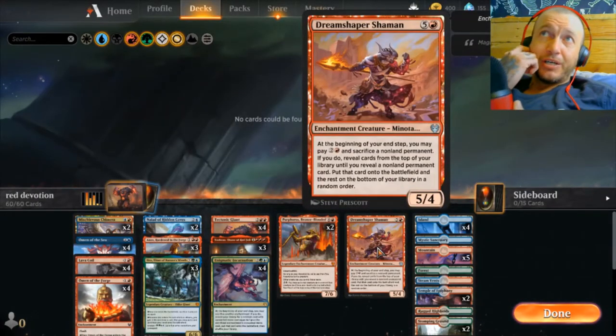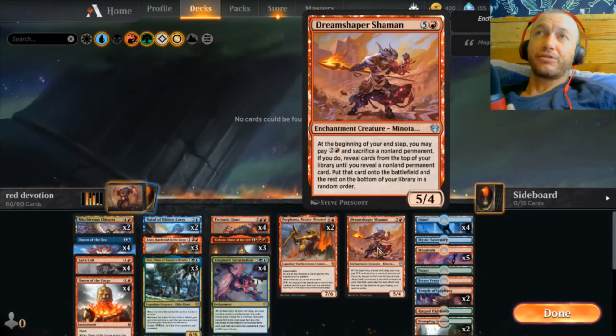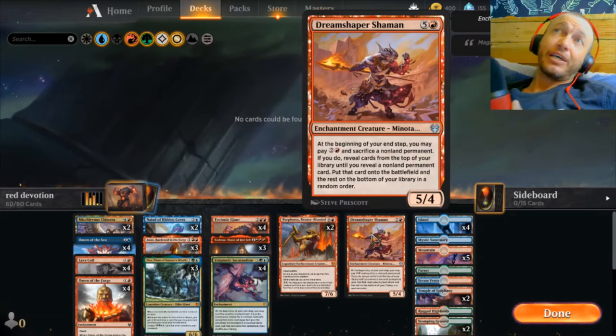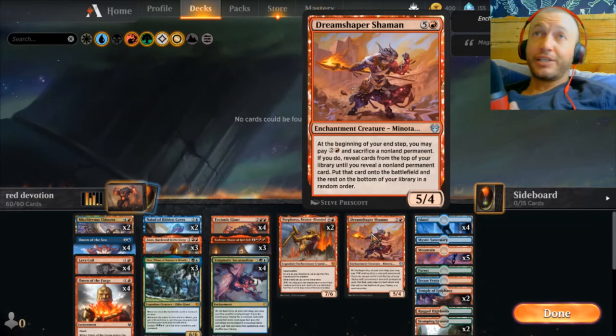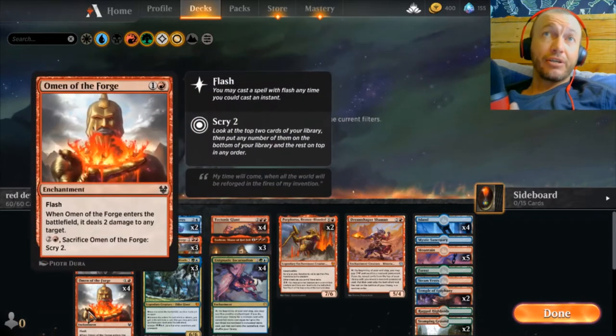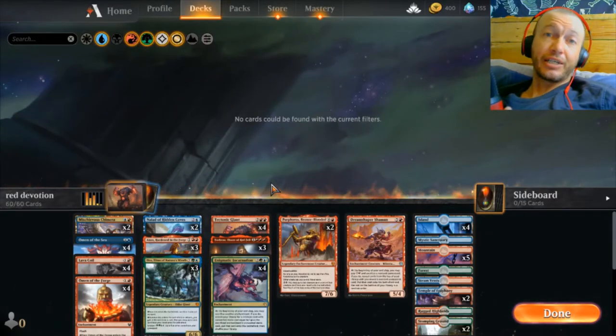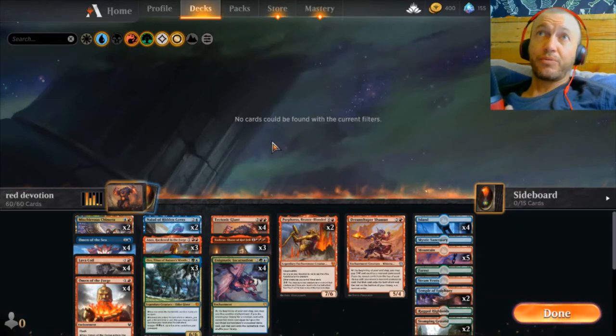We have one Dream Shaper Shaman because the whole Incarnation happens at the end of your turn — you sacrifice the enchantment, so you can't play a creature and sacrifice it straight away. You have to wait till the end of your turn. This guy works at the beginning of your end step: you pay three, reveal cards off the top until you find a non-land permanent, and put it straight onto the battlefield. So you pay three for a lucky dip into your deck, and if you have an Incarnation down as well, you're getting two cards essentially at the end of your turn.